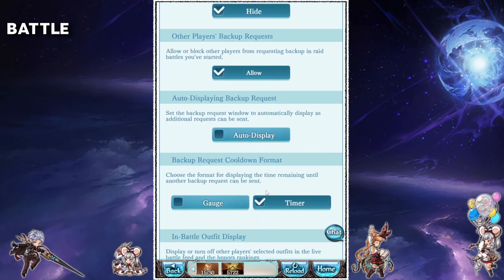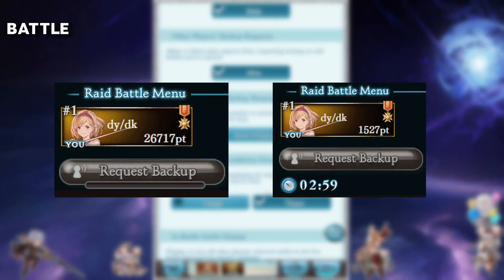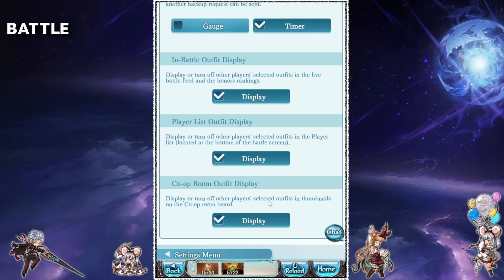The next setting will just automatically display the request backup window when the cooldown is over. The backup cooldown format I like leaving on timer, as I find that a little clearer as opposed to a gauge. The last three settings in this category disable outfits that other players have equipped. I personally don't see any reason to turn these off, but if you want to, the option is available here.